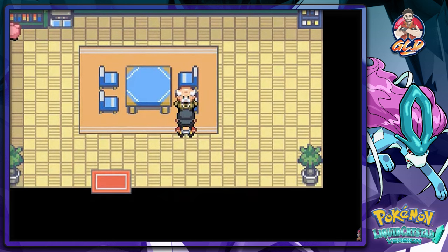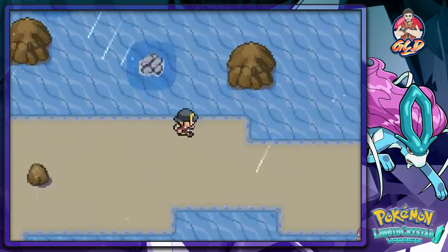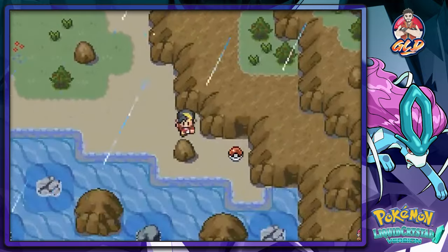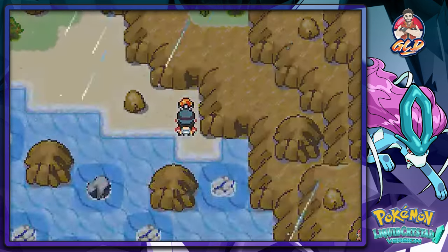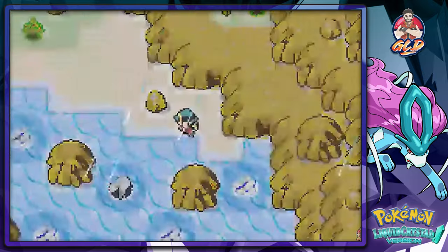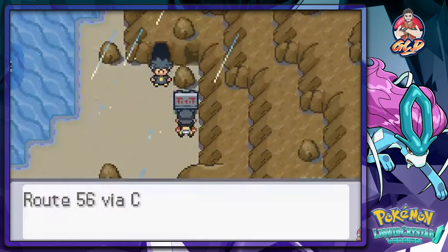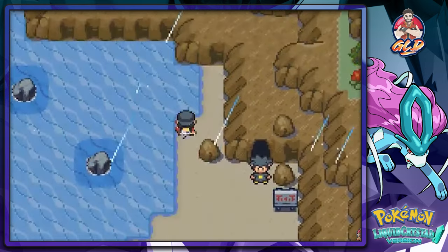Let's see what else is here - grabbed ourselves an energy root! Full restores for everybody. We're surfing around - Crystal Cave entrance to the east, but this area is blocked. Nothing we can do right here.